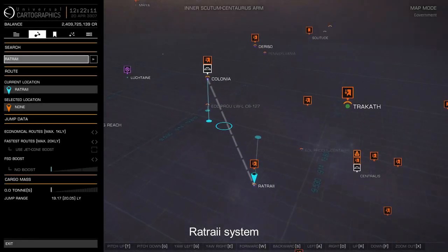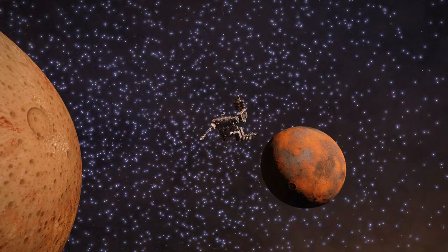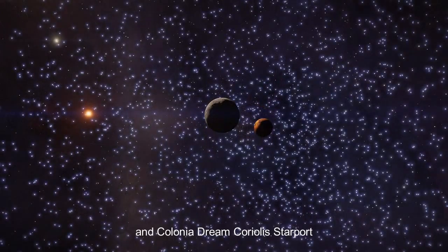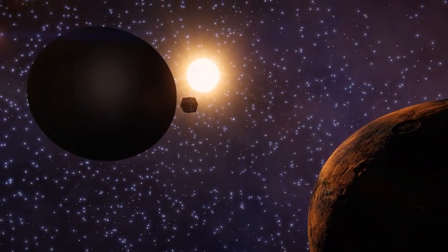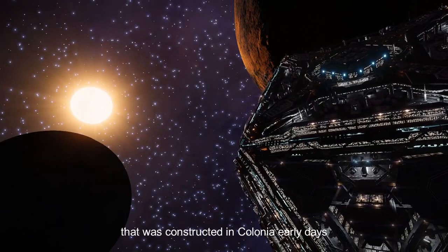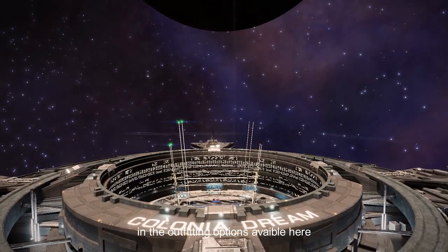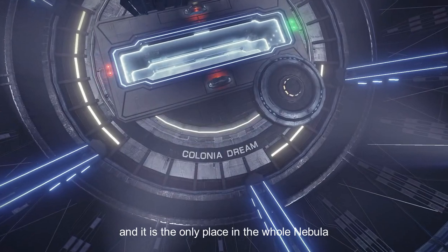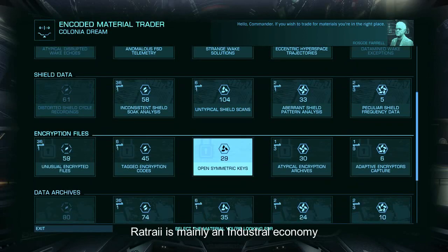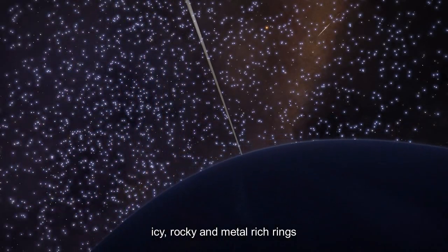Rat Ray system, 9 light years away from Colonia. You can visit here Bonesteel Point, Exodus Reach, and Colonia Dream Coriolis Starport. It was the second space station with large landing pads constructed in Colonia's early days. It rivals JAX in the outfitting options available here, and it is the only place in the whole nebula with an Encoded Material Trader. Rat Ray is mainly an industrial economy. The system features icy, rocky, and metal-rich rings for you to mine.